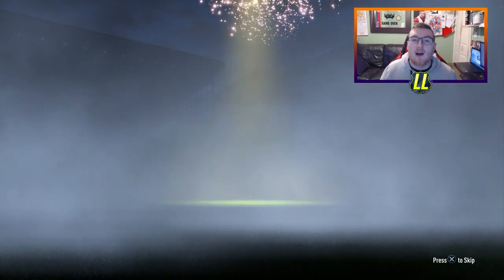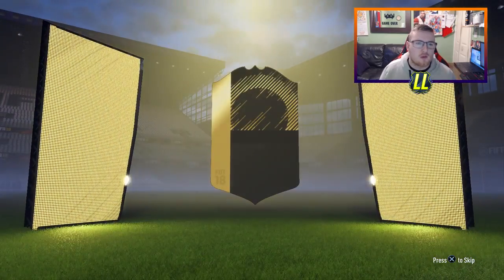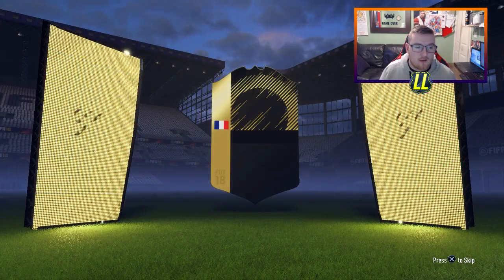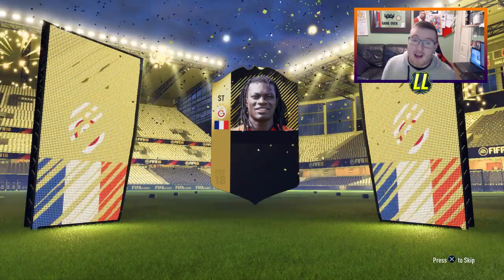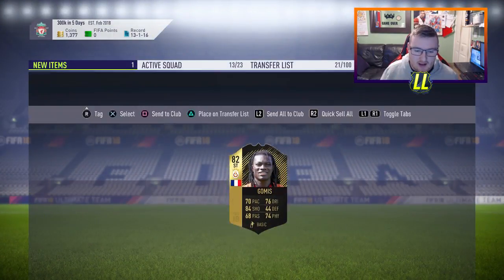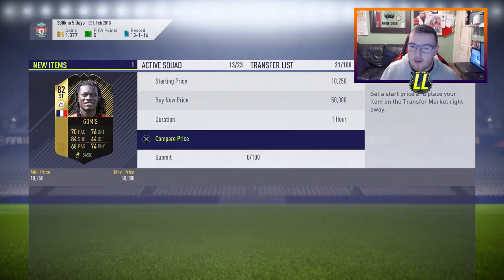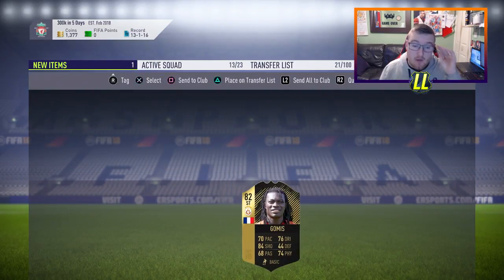3 to go guys. Obviously it's an Informed card. We get a French striker. It's Gomis — it's the troll guys. Benzema was an option this week, but we get Gomis, we do not get Benzema. Unfortunately the price on Gomis, as you can imagine, is going to be very very cheap as well. We're going to just put him up on the transfer list.